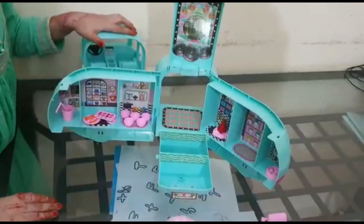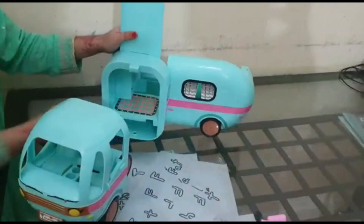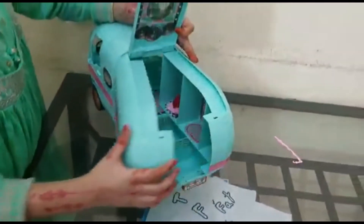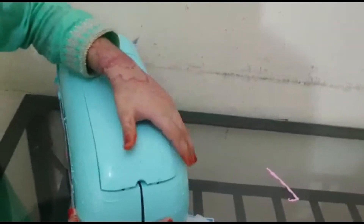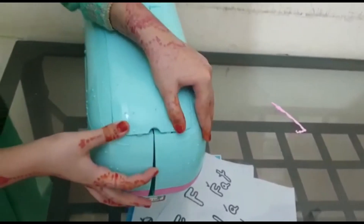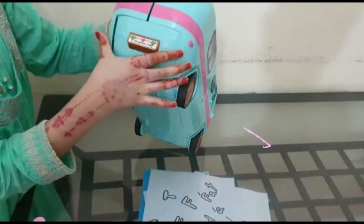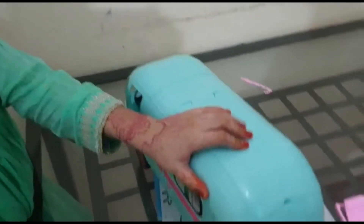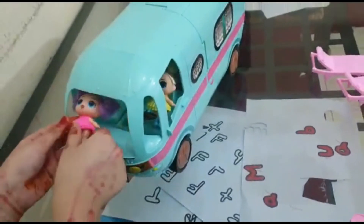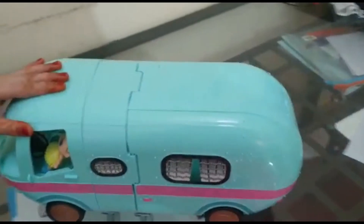Now I'm going to show you how to fold it back. Let's do the back side — it's open, so let's close it like that and snap it in. Here you can see a big space inside; you just place the dolls in here and on the other side too. Now they can go anywhere they like — wee, let's go!